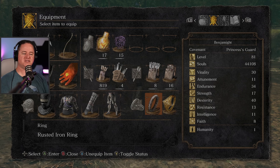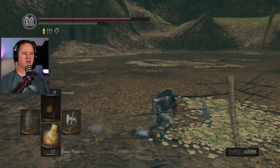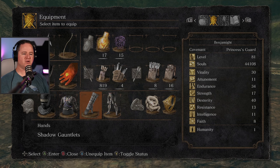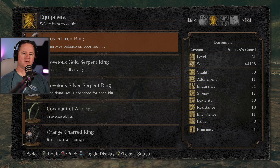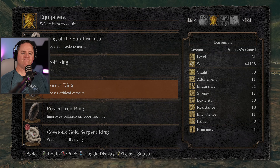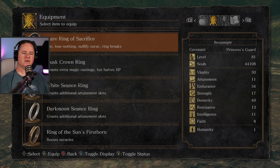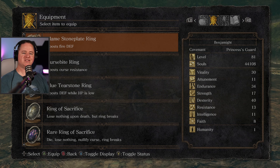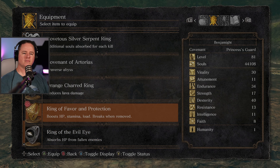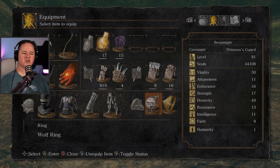I just realized I still had this ring on — did that make a difference? Nope, I guess it's shallow enough. I should probably change this to something else. I've got so many good options — I don't know what types of enemies I'm going to be fighting here. But you can never go wrong with too much poise. Let's go poise.